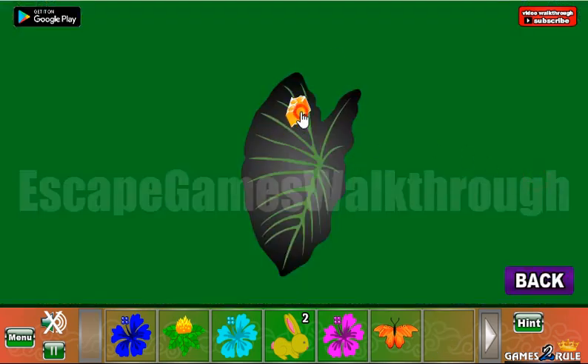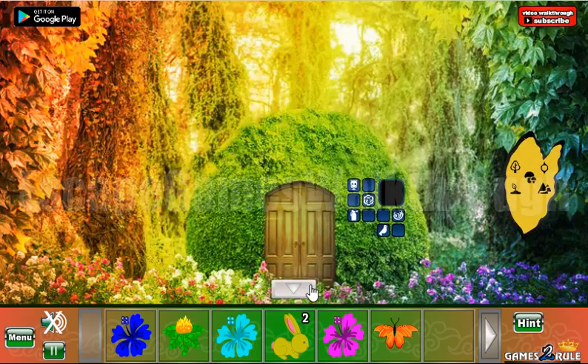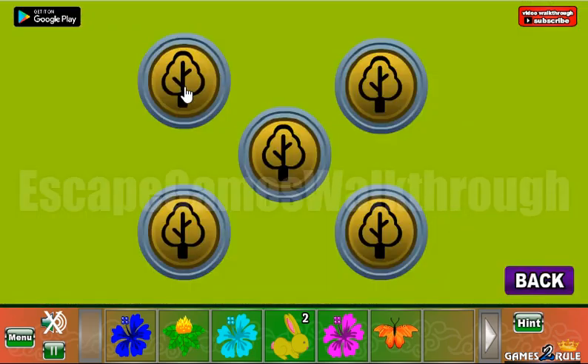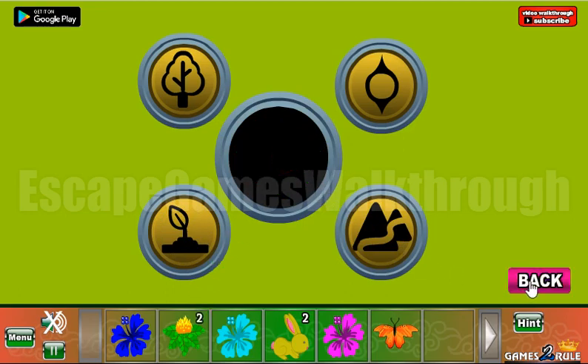Here's a leaf, so let's pour some honey here. We have another set of icons and these can be used here: the tree, something like a compass, mushrooms, a sprout, and the last is mountain.